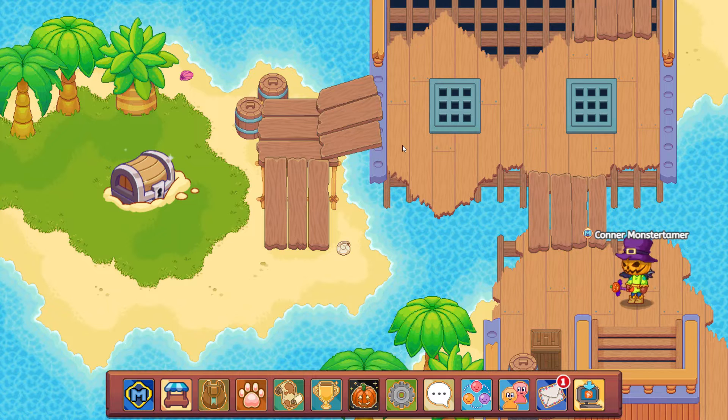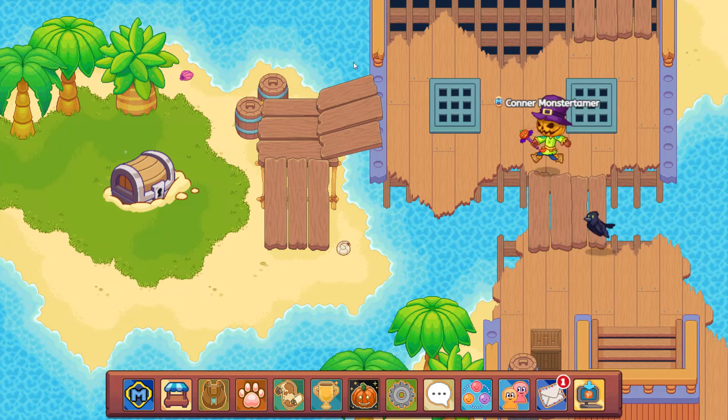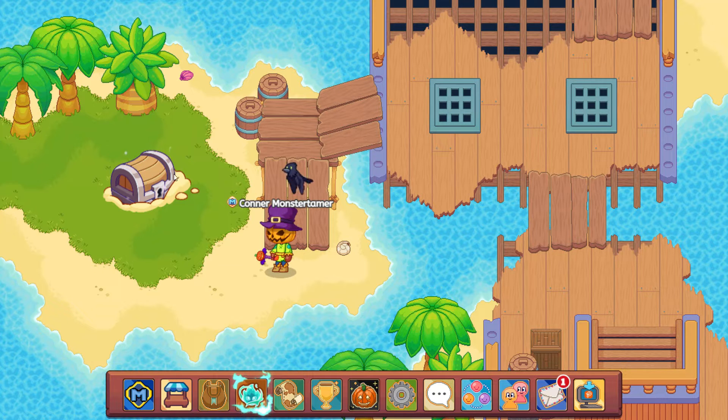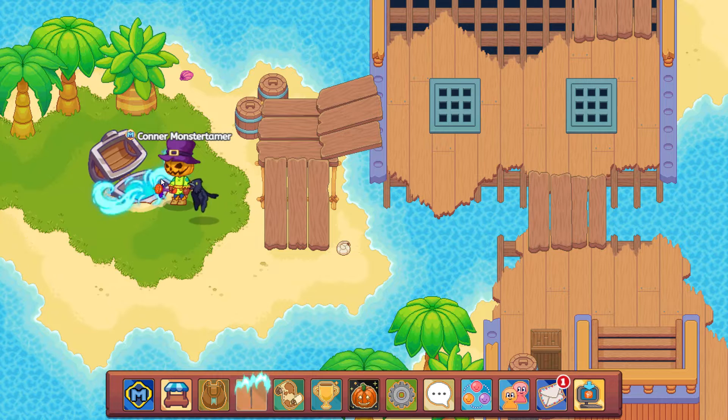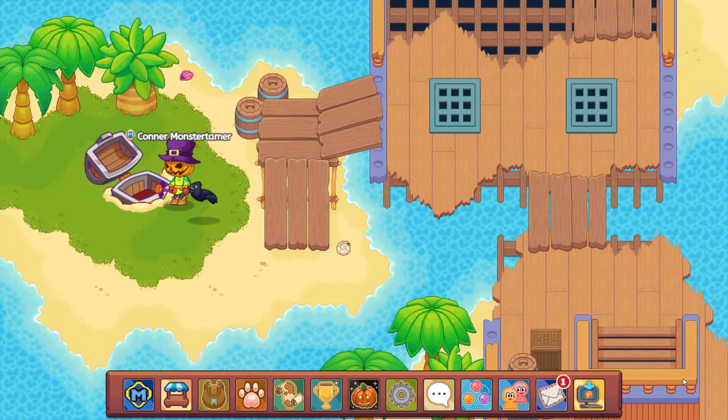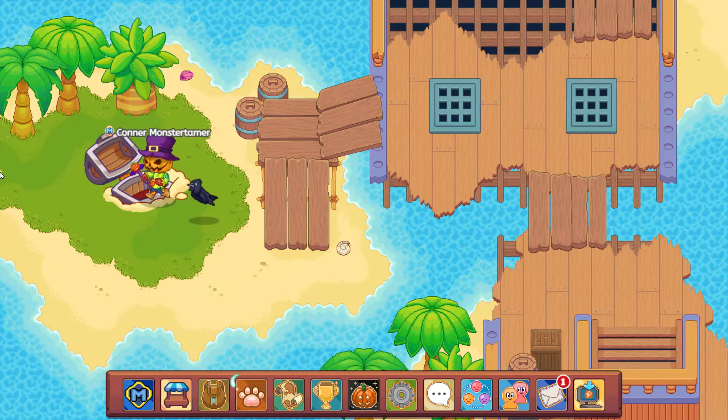There is a case right here — a submerged treasure chest right over here. Let's see if we can get it. Copper coins. Okay, not what I was looking for — copper coins.